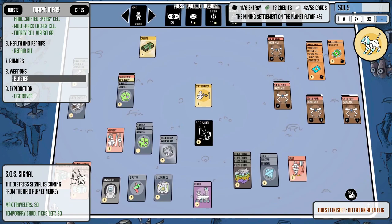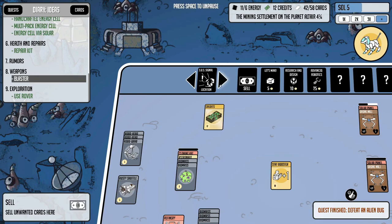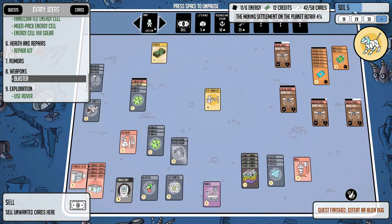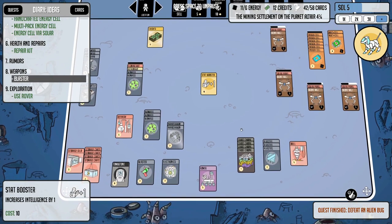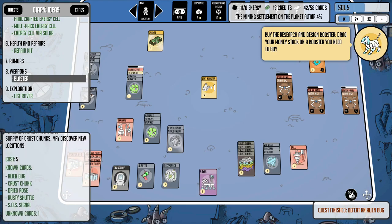I do have the SOS signal — this is basically a place card, and we got it from the rover last episode. It popped out along with an alien that killed our guy. This says max travelers 20, temporary card only, has 93 ticks left. There's a home location option and if we switch it you'll see we have that location stored up there. I'm just going to sell it I guess, since I'm not sure we're going to go for it this time, but the rover says it's a known card so we can get it again.